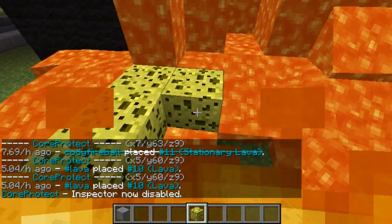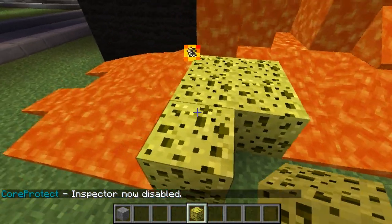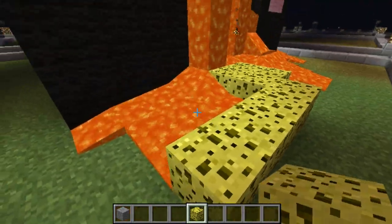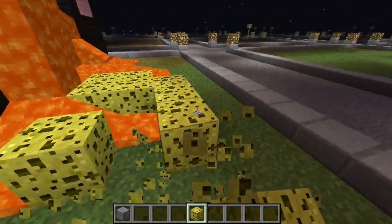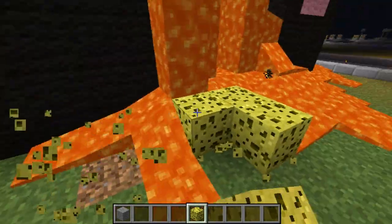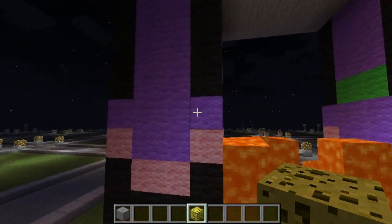What I'm going to do is take some screenshots while CoreProtect brings up the actual name of the person, and then I'll put McBan on them. Whatever reputation they've got, they'll find it more difficult to join other servers then.